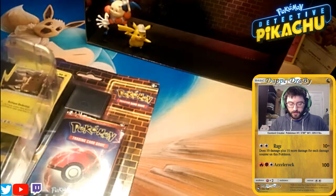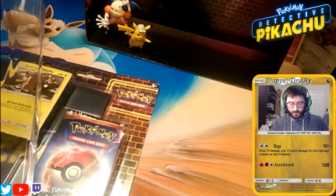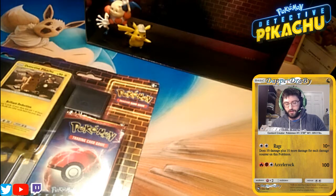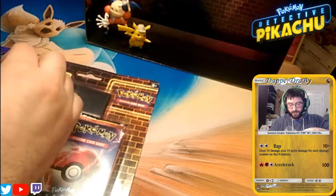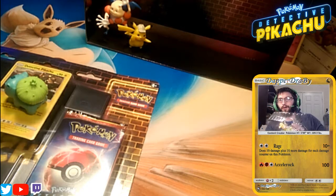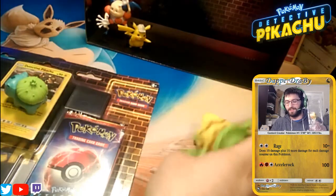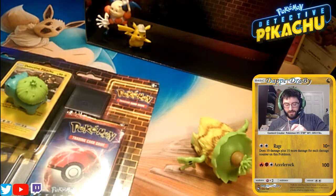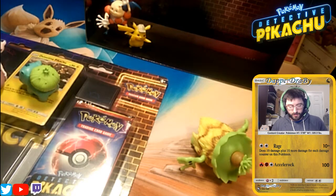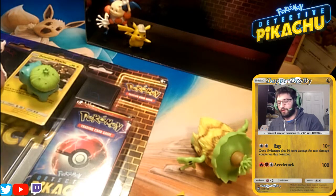Now let's go with the main character. None of these really want to come out — they must have made this and then sealed these guys in here. They do not want to pop out at all. And definitely not the Psyduck — I'm going to give this thing a headache. There we go — that plastic is mean. But we're going to check out Psyduck next here.